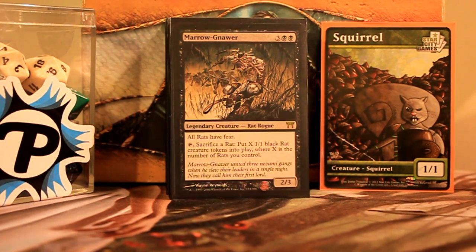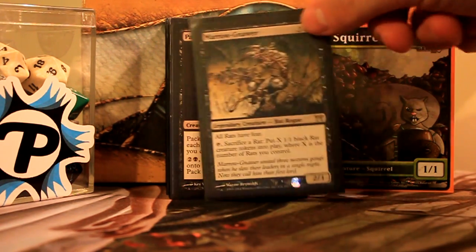Marrow-Gnawer — this guy can get pretty nasty when you have a few rats on board. He actually goes arbitrarily large with Thornbite Staff, which I don't run main deck but probably should. I have it set off to the side just in case the group tries to get nasty.